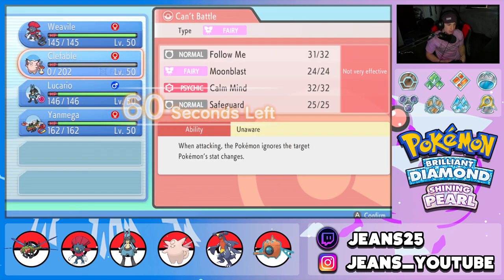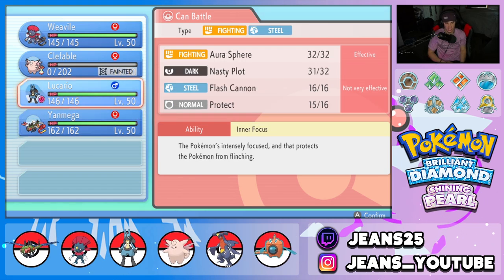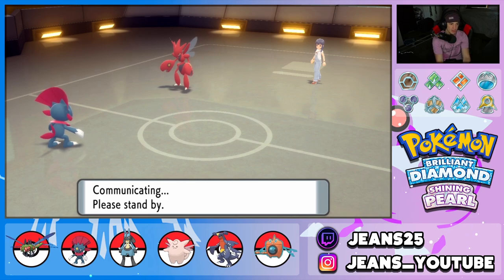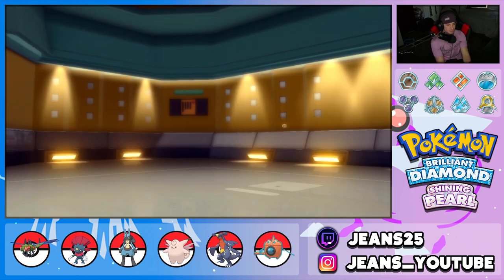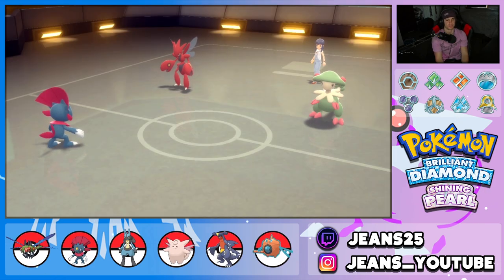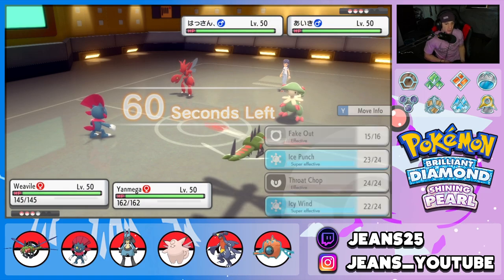Tailwind is finally gone. I could go into Yanmega here and just look for Air Slashes — take speed control, look for flinches. I think that's my best bet. Breloom's gonna poke out here — oh, Breloom comes out! This is so tough.